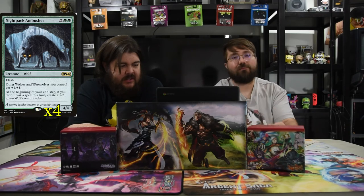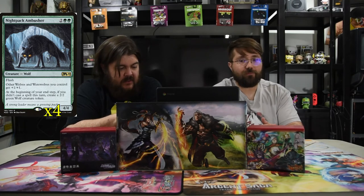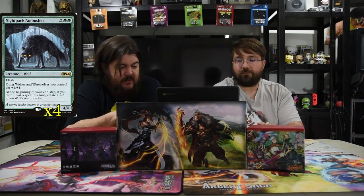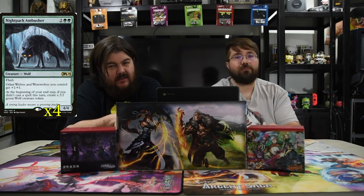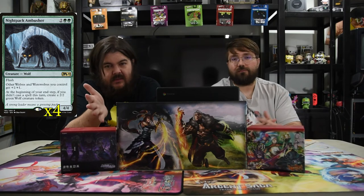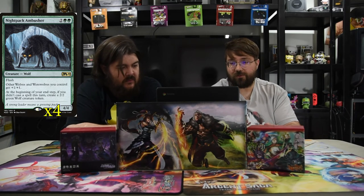Next up is the Night Pack Ambusher. He has 2 green and 2 for a 4-4 with flash. Other wolves and werewolves you control get +1/+1. At the beginning of your end step, if you didn't cast a spell this turn, create a 2-2 green wolf. So with flash, this is really good because you don't cast spells on your turn — at the end of your turn you just make a dude, and then you play all your spells on their turn. Very powerful, very awesome.